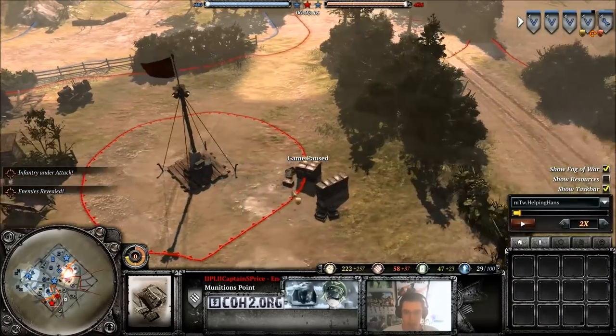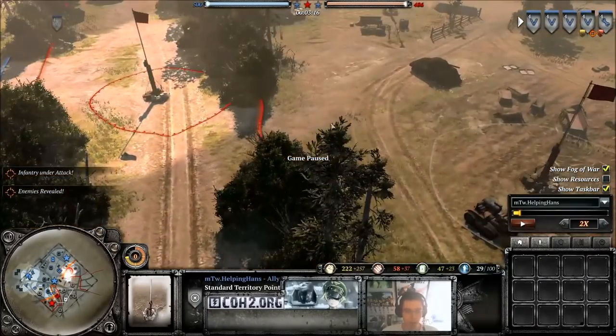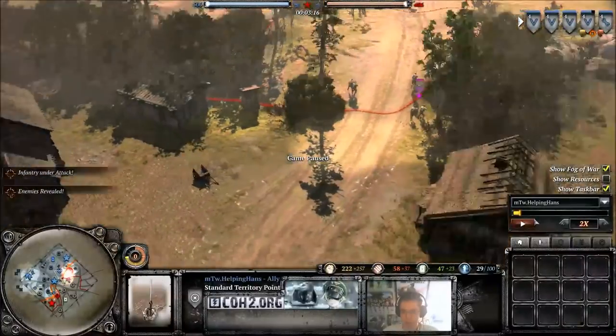It seems like he's pulled back his units here, because they're not pushing forward to capture these territories. It looks like he might have been pulling his units back to counter this northern attack, because I've aggressed his pioneers capping this sector. So it looks like he's trying to reinforce his side up here.